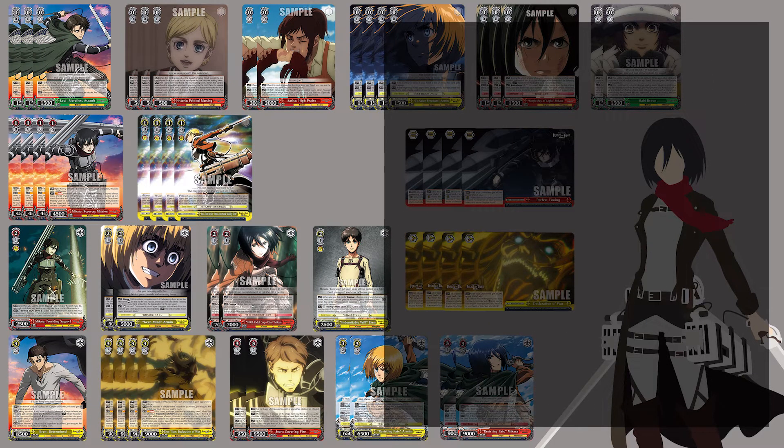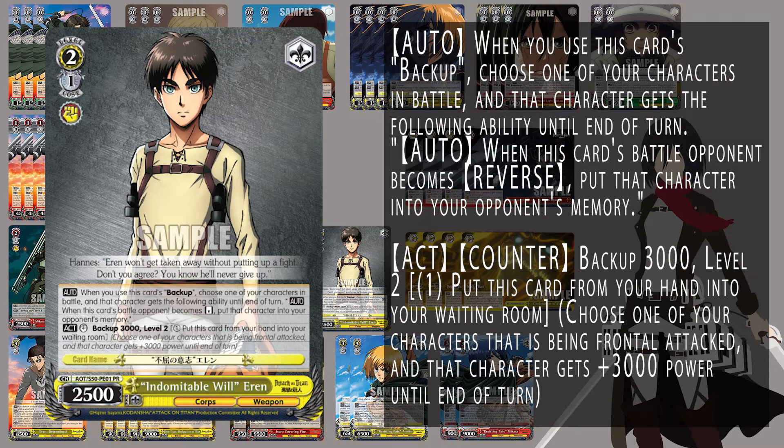We also run one of the memory kick counters. This allows us to affect your opponent's field — removing characters from their field on their turn, which can mess with some of their numbers and abilities. Running at least one of this is very important, especially as a 3k backup on top of all the other power. This can allow you to hold board very effectively and threaten in multiple lanes.